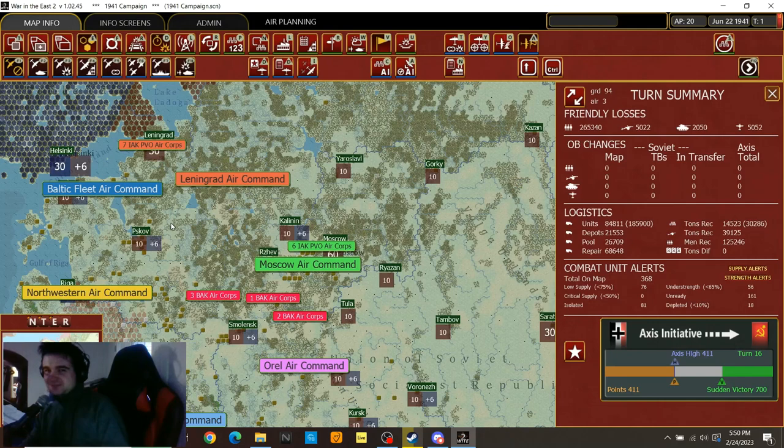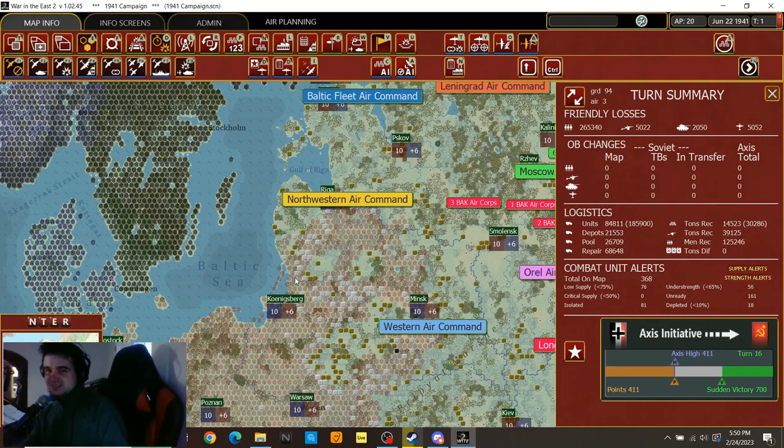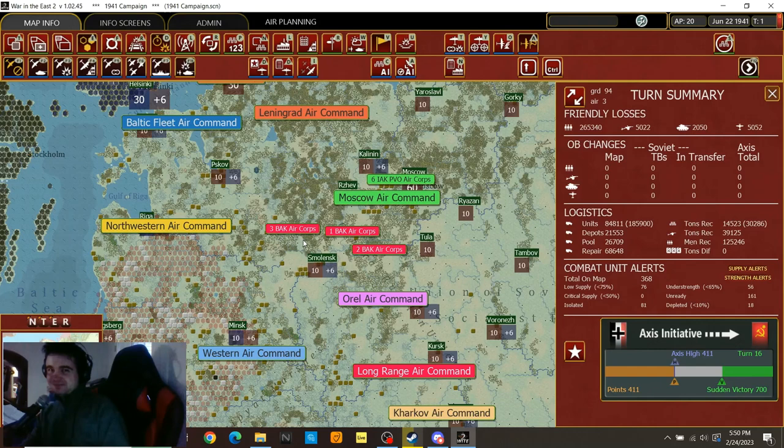And then you get to move your air guys around. So that's pretty much where I'm going to be for the next half a turn. Air units in War in the East can be done either manually, or you can give them over to the AI by clicking this button here. When you do that, the AI will shuffle exhausted units to reserve — I think the threshold is around 30% — and automatically shuffle in high-strength reserve units with high experience levels. But we're not doing that, because frankly when I tried the AI air assist, the AI did more harm than good.